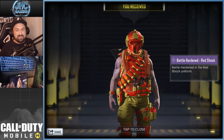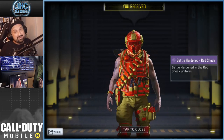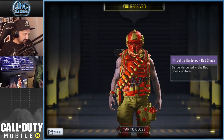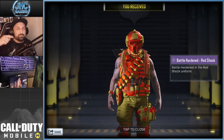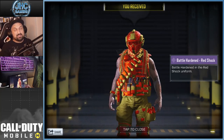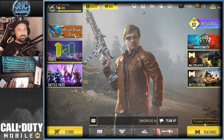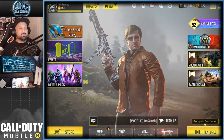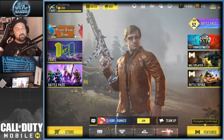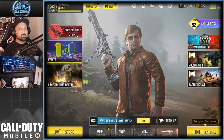A lot of you have been asking about the Battle Heart and Red Shock — that's how you get it. Do all three achievements, get your code, redeem and claim your soldier skin. Good luck everyone, that's how I got it and it worked for me. Hope you guys enjoyed the video, smash like if it helped, subscribe for daily COD Mobile videos — see you in the next one!